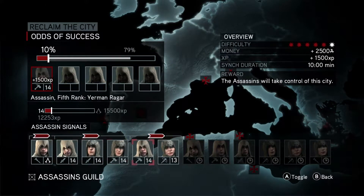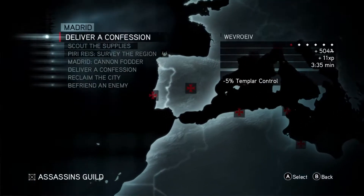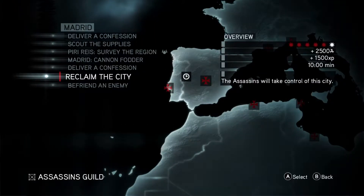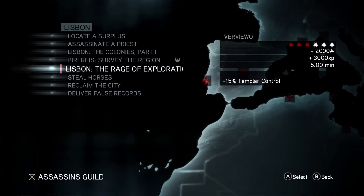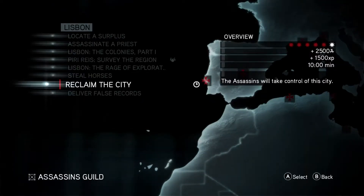Once you've done that, it is just a matter of waiting for all of your assassins to return to rinse and repeat the process until you have completed all of the different cities. All of these Templar symbols need to turn into assassin symbols.